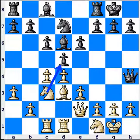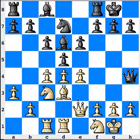The knight on c3 also gives support to e4, which is played. This adds to white's space and increases the pressure against d5. Thanks for watching.